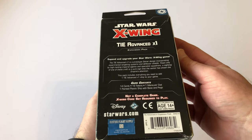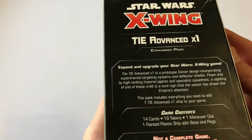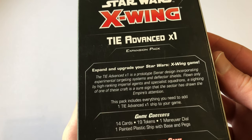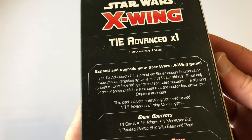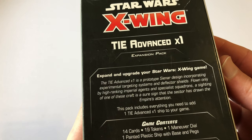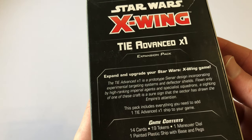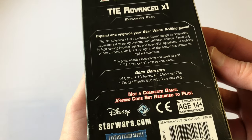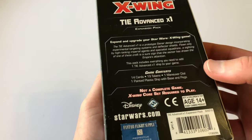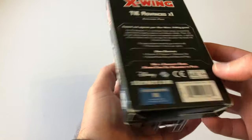Let's see what it says on the back. TIE Advanced X1 expansion pack — expand and upgrade your Star Wars X-Wing game. The TIE Advanced X1 is a prototype design incorporating experimental targeting systems and deflector shields, flown only by high-ranking Imperial agents and specialist squadrons. A sighting of one of these craft is a sure sign that the sector has drawn the Empire's attention. This pack includes everything you need to add one TIE Advanced X1 ship to your game.